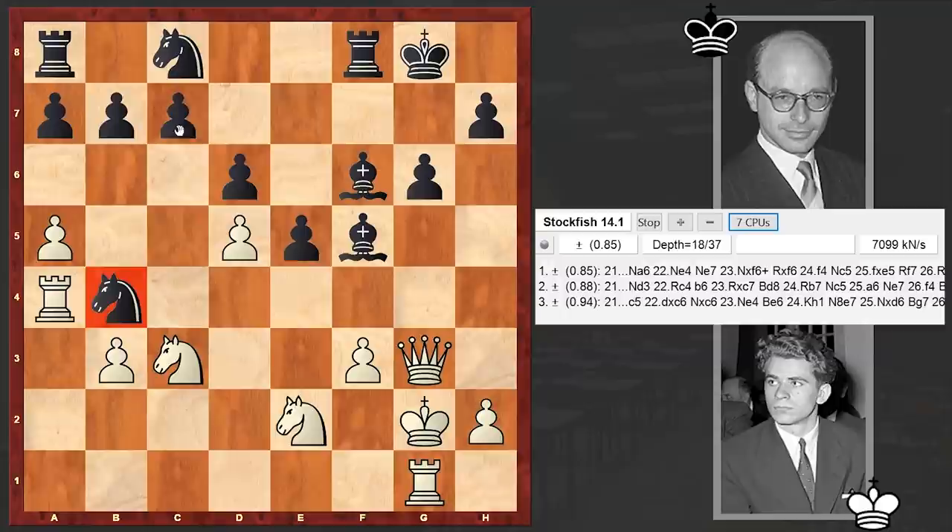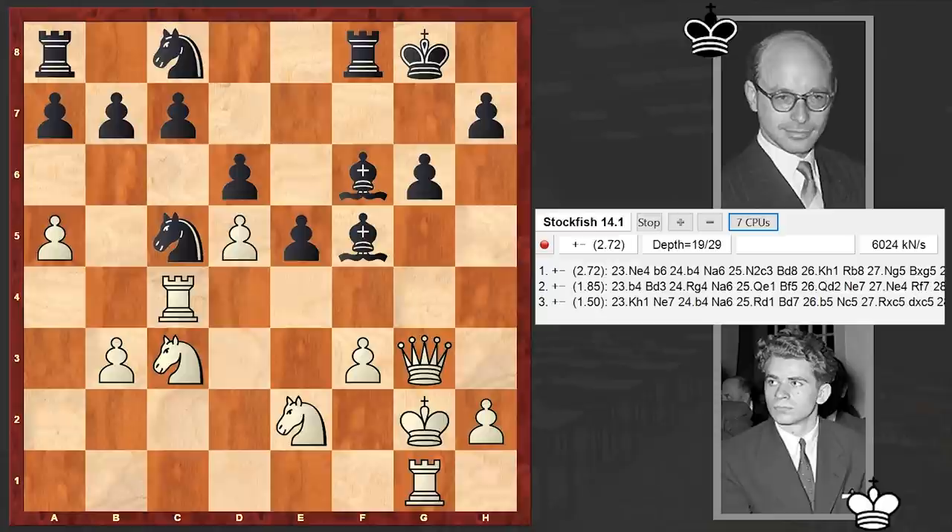Ra4, attacking the black knight. Nd3, but this is not the best square for the knight — better is playing c5, and if here then Nxc6. Instead in our game we have Nd3, Rc4, Nc5. Seems like Nc5 is already a huge mistake, and yes after that move we see a huge change in evaluation.